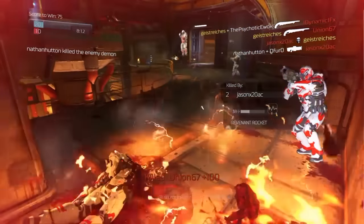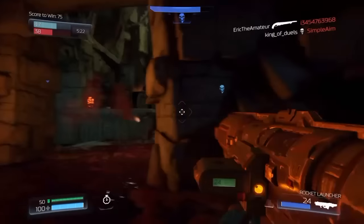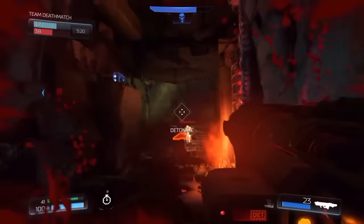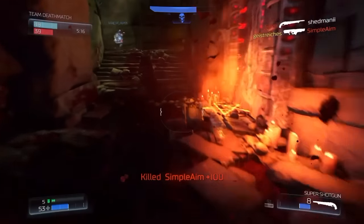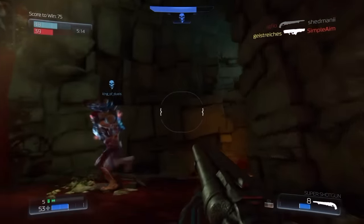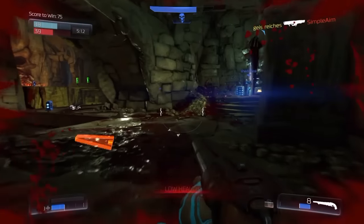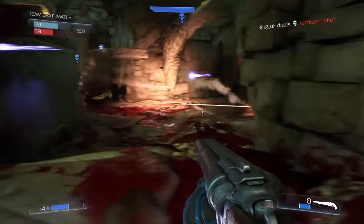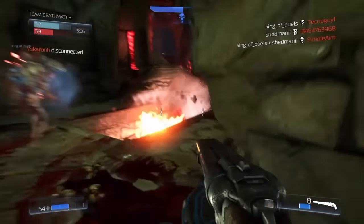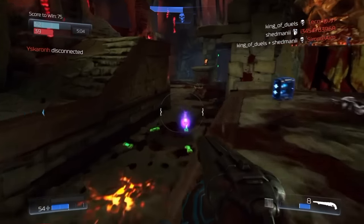When a demon spawns as an enemy, really pay attention — they can one-shot kill you. Don't try to fight them alone; always try to get them as a team or when their energy is already low. Maybe shoot from a distance because they can't see you as well from far away.